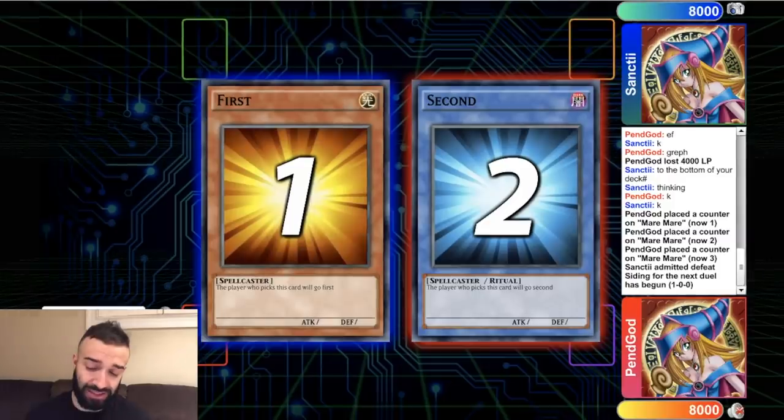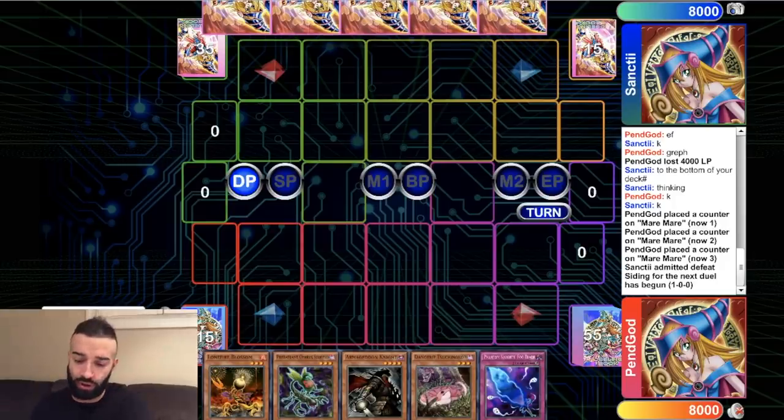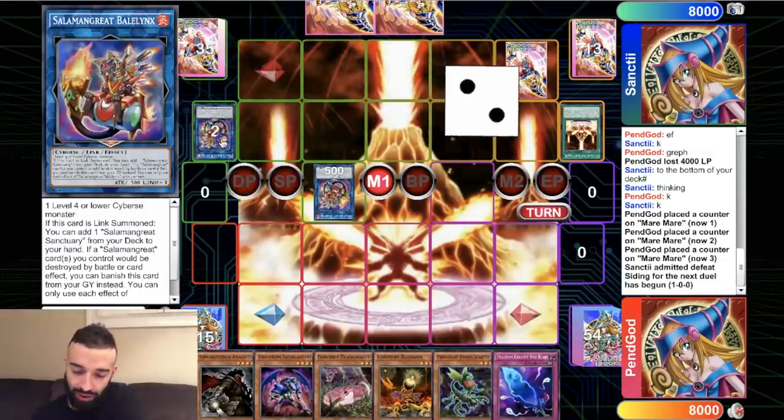He scooped when he saw Mermaid because Orcas are gonna come up and put up Boral Sword and win. Now we're going second again. As you saw there, we stuck to the game plan.